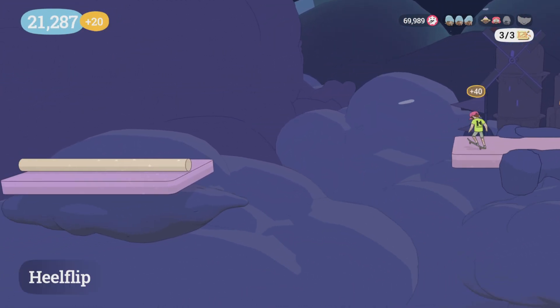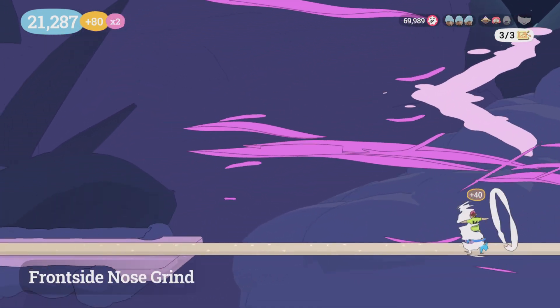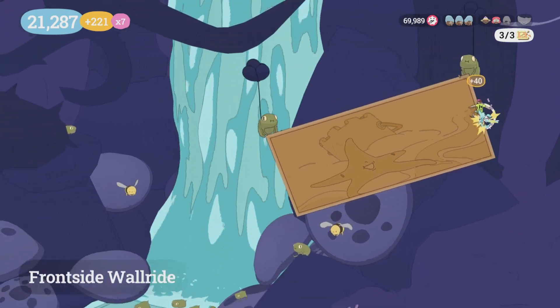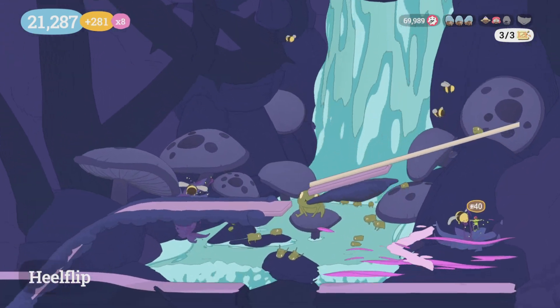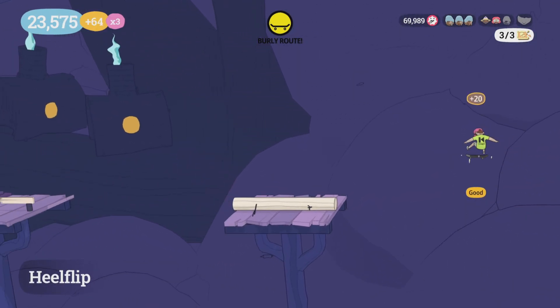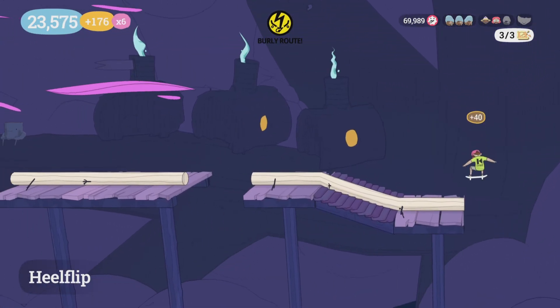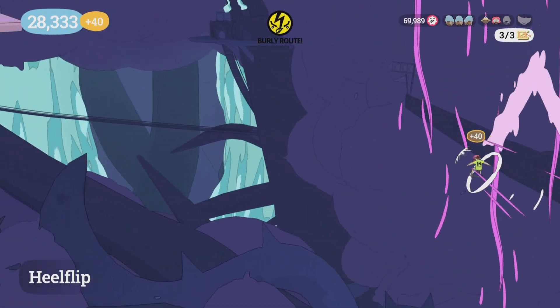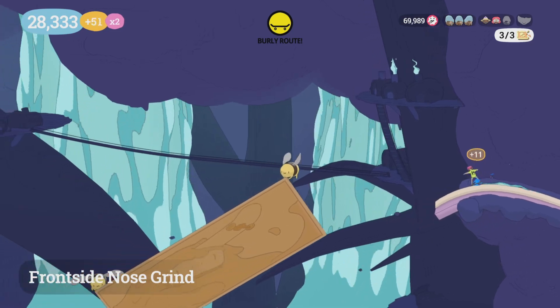Anyway, just follow your way down here and wall ride the wall rides as they come because you pretty much have to wall ride all of them. Right there you're going to drop down from that wall ride to get to the burly path, and then just follow the burly path to the end.